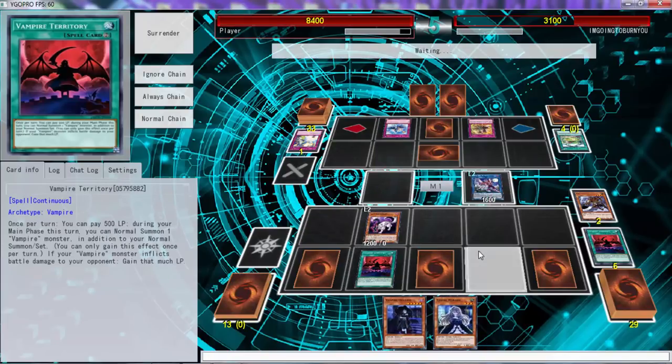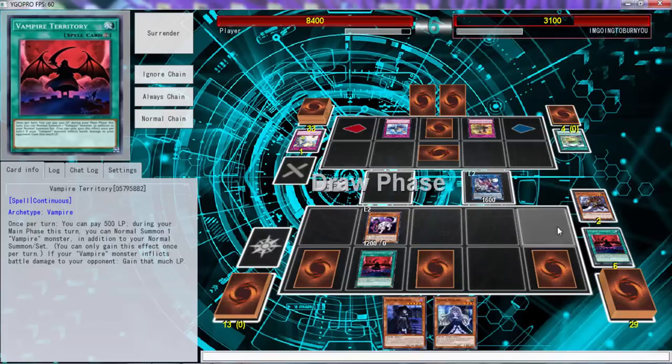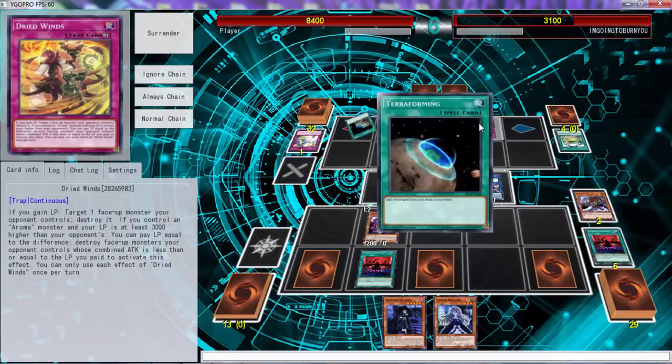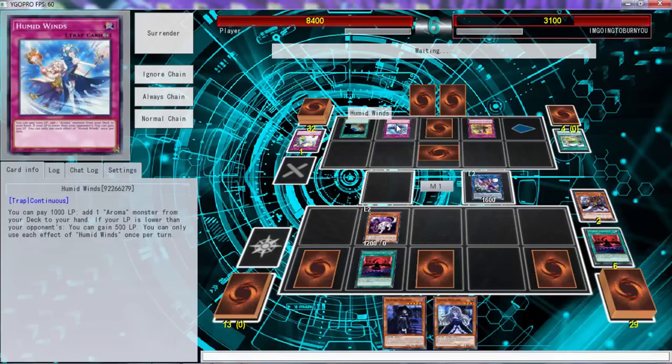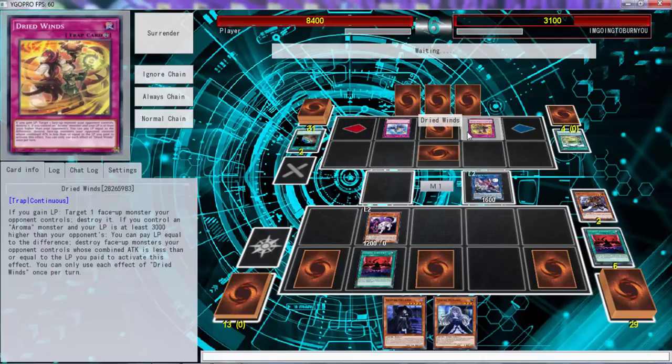Activate this for next turn. Let's end our turn here — for some reason we didn't draw anything, we should have drew something good. Alright, we can negate the summon with Solemn Warning. I don't care about terraforming. I don't know why he's not using this though — this is what's kind of weird.